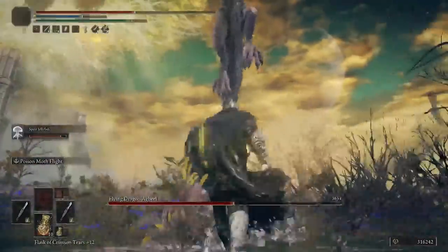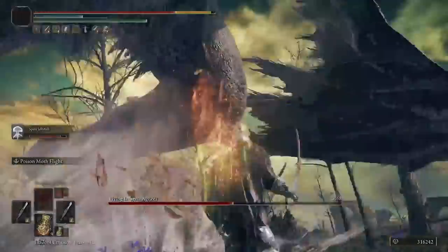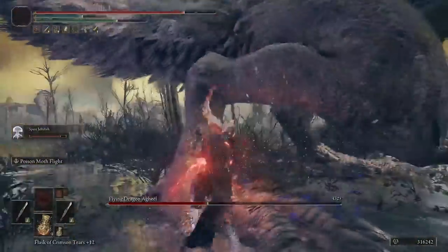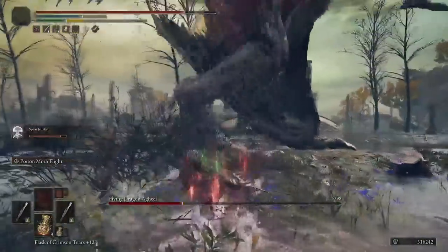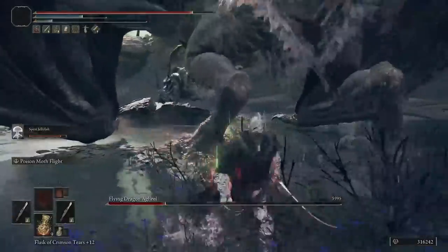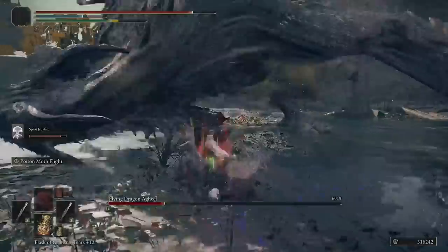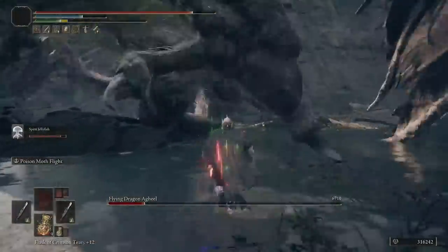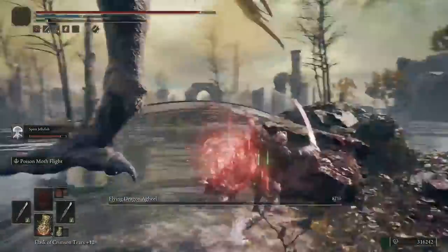So we're going to go over the Talismans, the Summons, the Weapons, the Armor that we're wearing, all that good stuff, and we are going to get you guys geared up and ready to rock for New Game Plus. After seeing this build, you are going to want to try it out. It is the best build that I have done to date, next level compared to the last Sword and Board Tank Spank build.